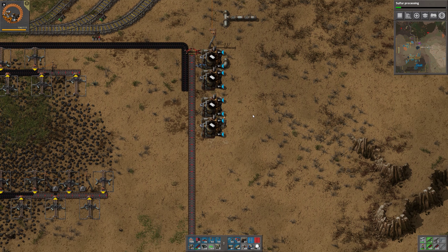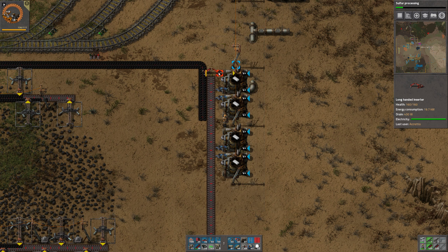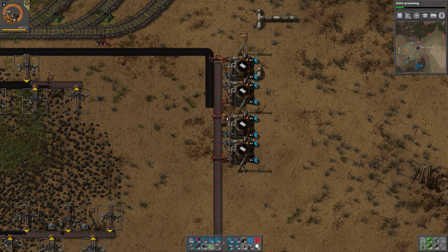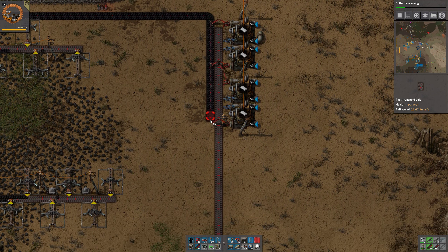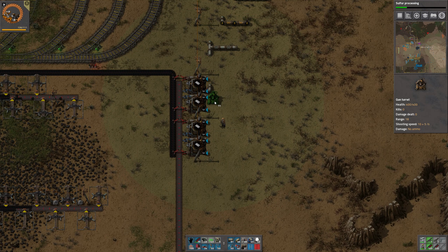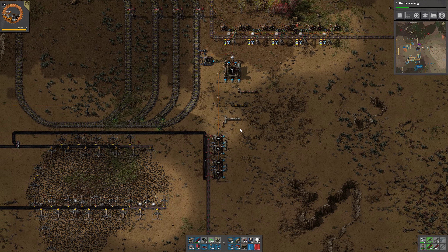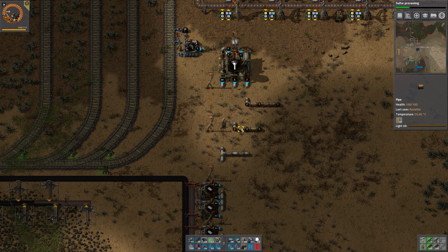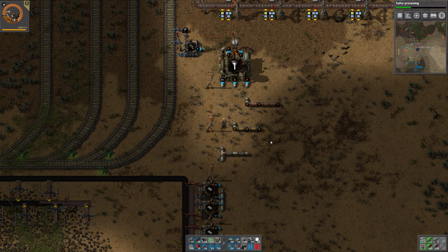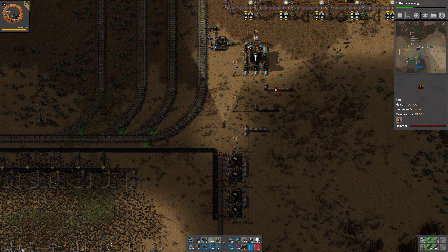Let's do the sulfur processing research — we sure need it. And since I know we should be able to handle it, let's add a few more chemical plants for plastic. We should probably add some pipes as well. No sulfur processing yet — we haven't researched that yet. So I was about to start building it but we can't until we have the sulfur processing done.